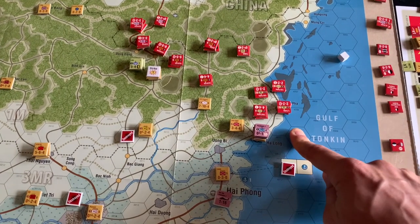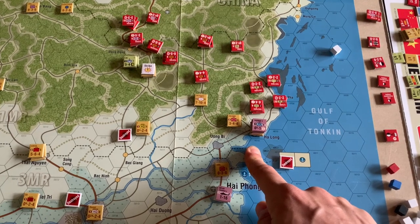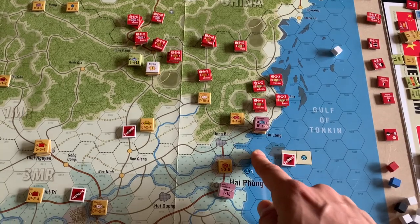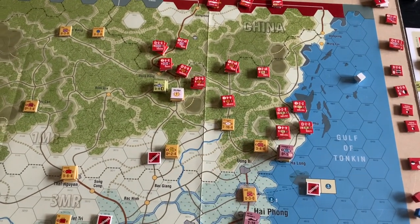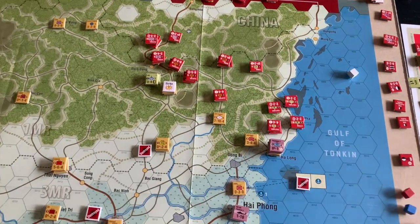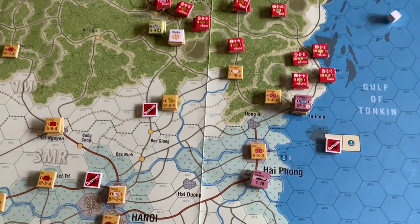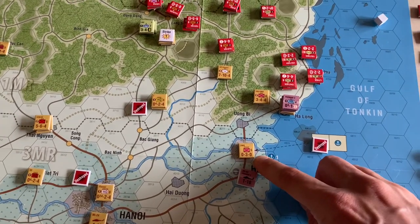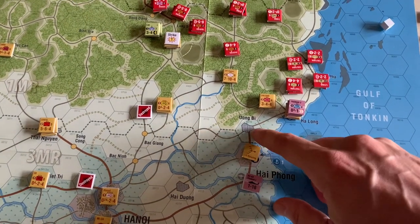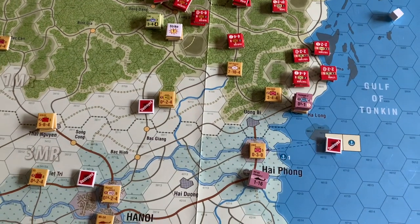In the last turn, the Chinese managed to get down to this sort of lowland coastal area. The Indonesians who came on the side of the Vietnamese and the US in the final turn were able to put in at this port but were never actually attacked, but the Vietnamese took very heavy losses defending these lines. It was up to the breaking point, especially once the Chinese had gotten a foothold on this lowland. The Vietnamese also have these garrison units, these self-defense forces. They're not allowed to move, but they defend at three, which is not bad. They can also flip over into guerrilla mode, which makes it hard to clear some of these cities and urban areas — a neat mechanic.